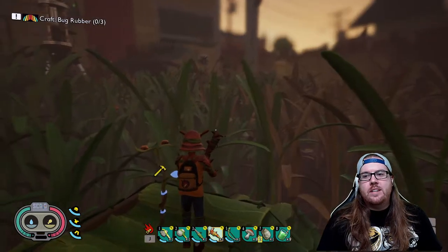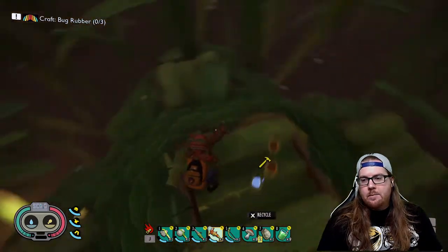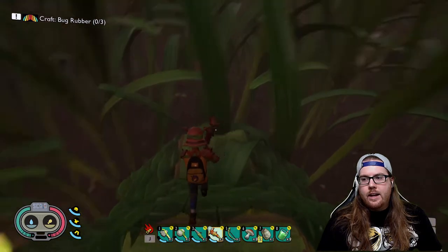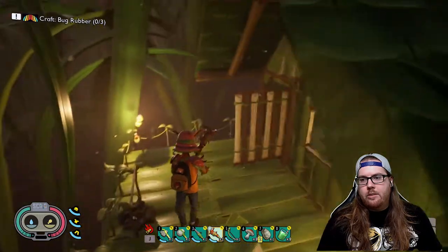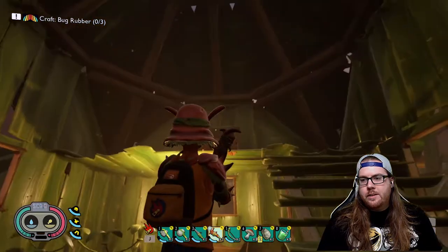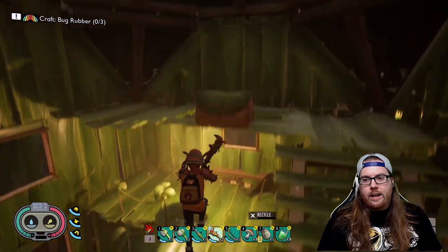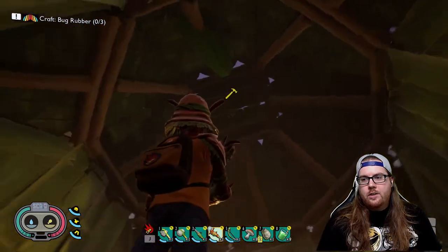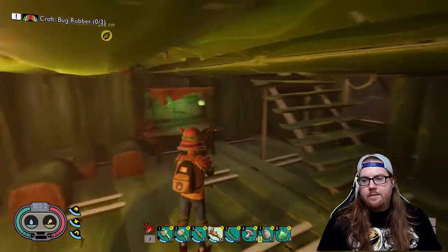Welcome back to the awesome show — I'm Zeo, back playing Grounded. I'm up here on top of my new roof that I built in the last episode. I built this expansion onto my base, adding a second level. Out here we've got a balcony area, and inside is my little bedroom area with my chest — I tried to store food in it but ants got in, so it's now just an armor chest.